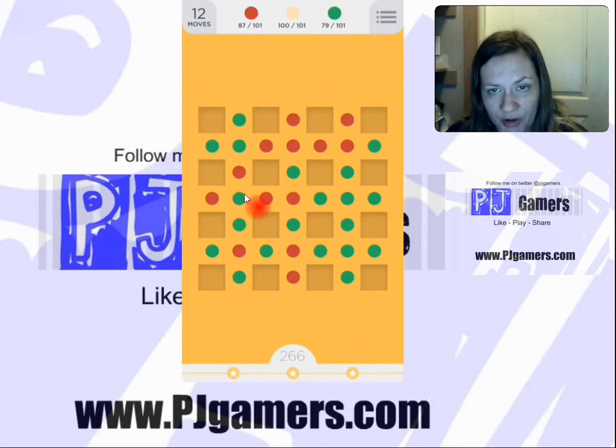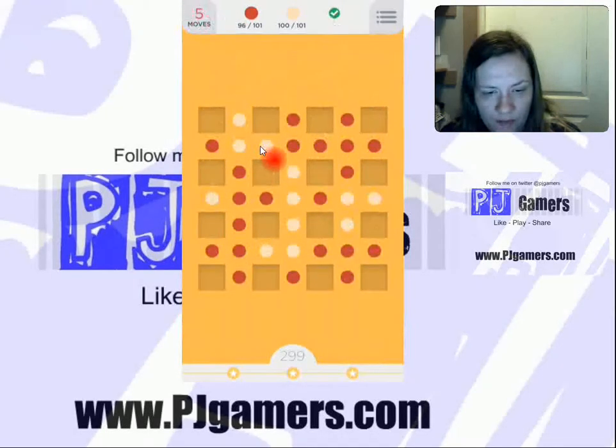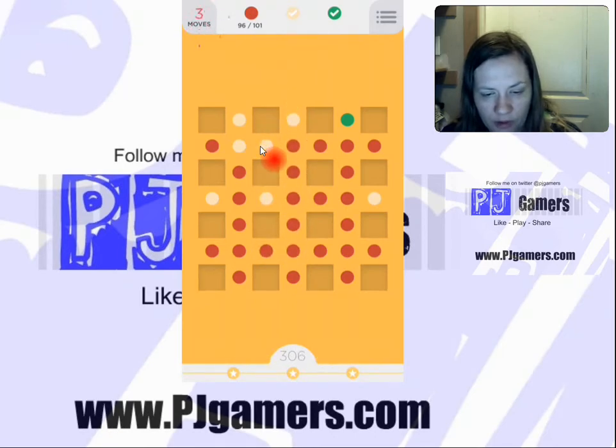If I take this, I'll have two greens together. I want to take this up at the top first, so that I have three greens together. Actually, I'm going to need more than three greens. We'll take this too. I'm running out of moves, but that's okay, because I am close enough now that I can probably get it.